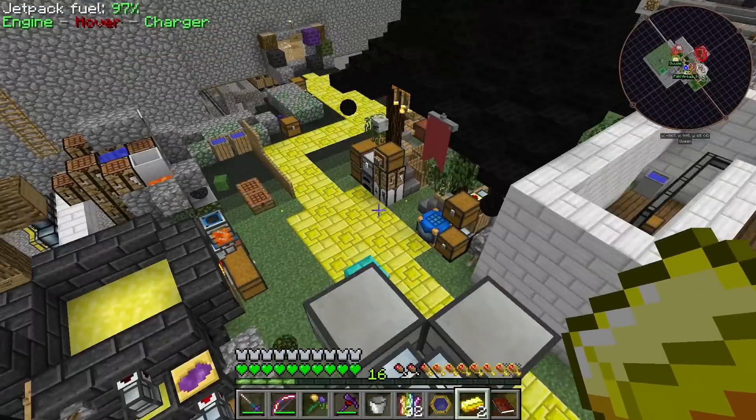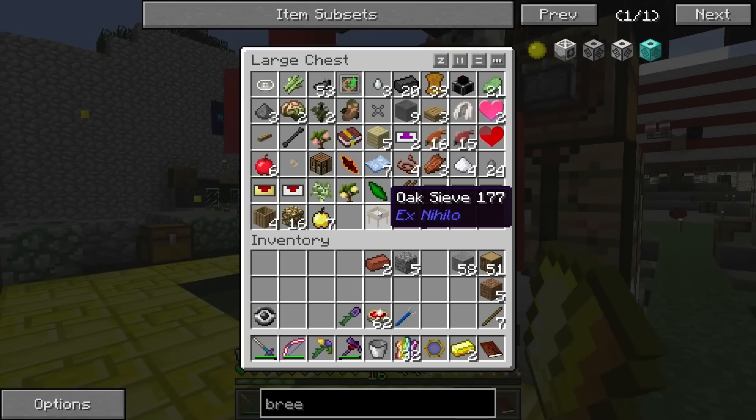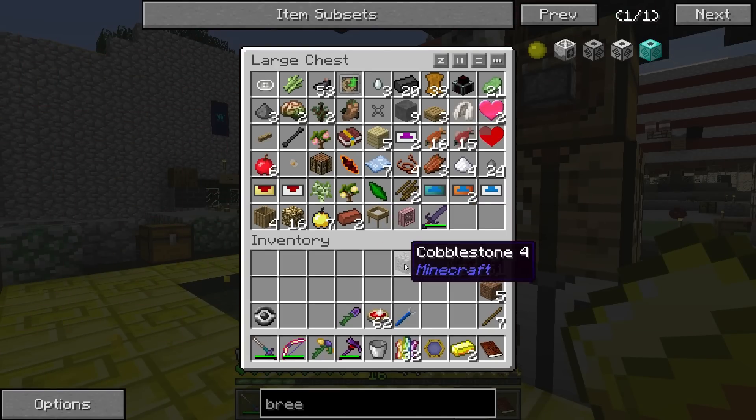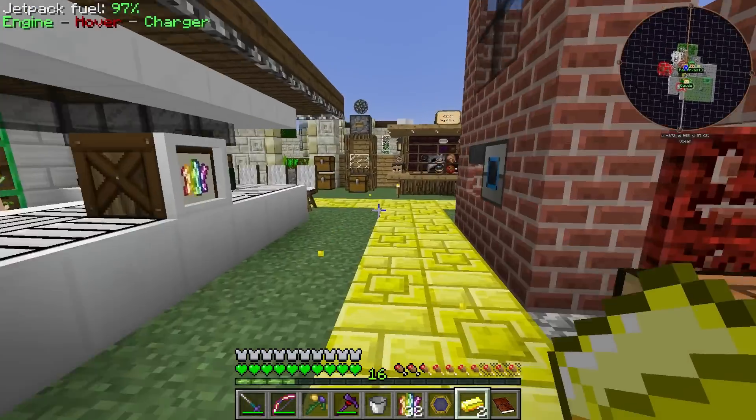Oh, it doesn't become a four-door refrigerator. Wow, mod author — come on. That's so cool. I imagine if you put a pipe to it, it would just fill up automatically though.